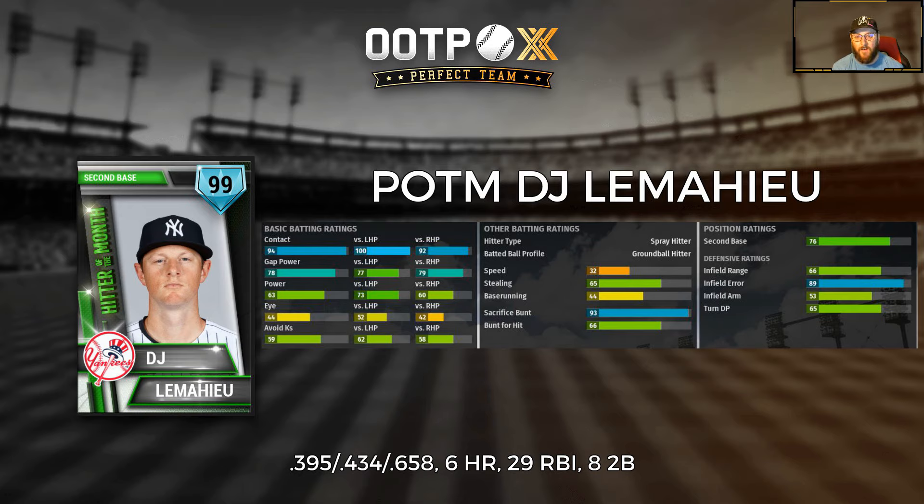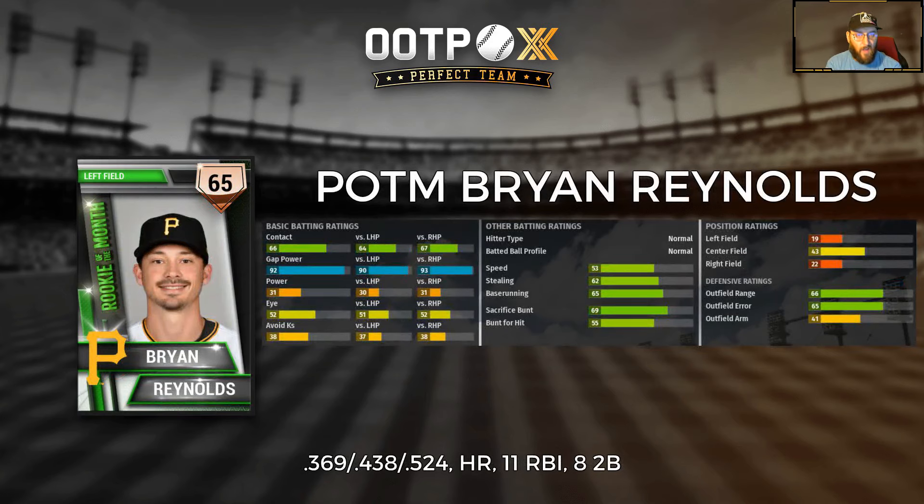So there you have LeMahieu, Cole, and Alvarez — our American League players of the month. Now let's jump over to the NL. The National League Rookie of the Month was Pete Alonso, but since he was also Rookie of the Month in April and we just released his All-Star card, we decided to go a different direction and give it up for Brian Reynolds of the Pittsburgh Pirates, who slashed .369/.438/.524 over the month with a homer, 11 RBIs, and two doubles. 66 contact and 92 gap power, and that 53 speed means you can get around the base paths.